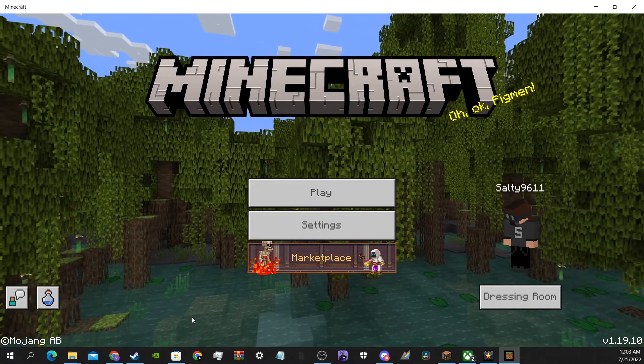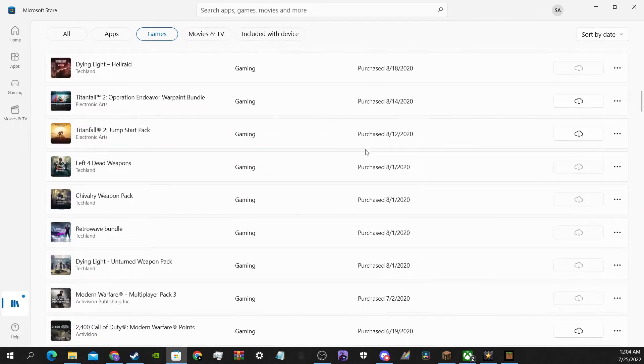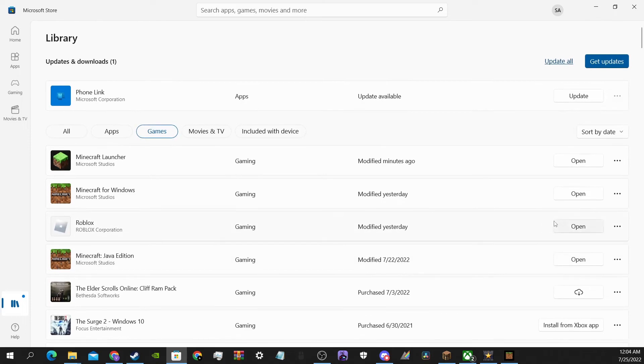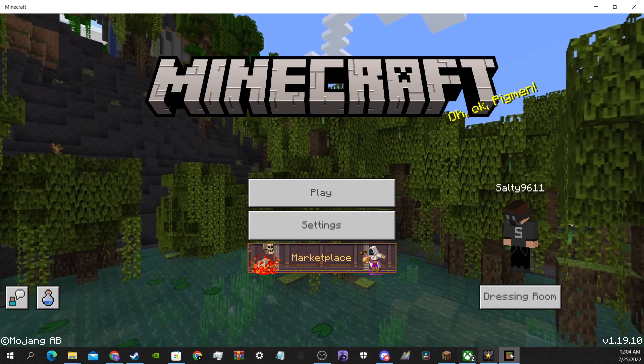If the game does not automatically start updating for you, what you need to do is go to the Microsoft Store and find this game and update it. If you search it in the search bar, it's not going to work. You need to actually go to your library, scroll down, find it, and then manually update it. Or you could click 'Get Updates' and do it that way, but I think scrolling would be a lot easier unless you have thousands of installs of stuff after Minecraft. But anyway, that's how I fixed this issue.